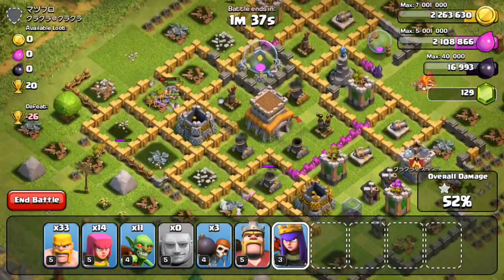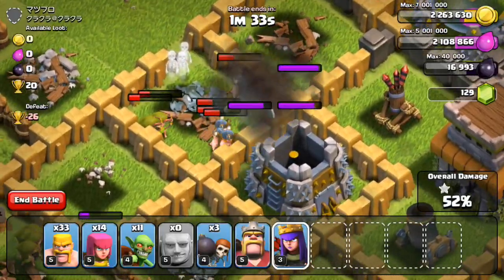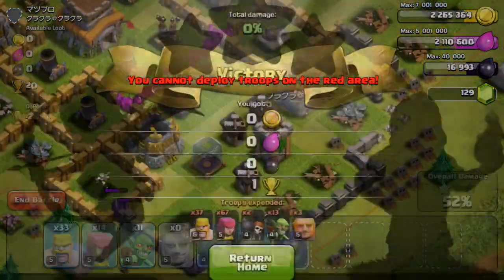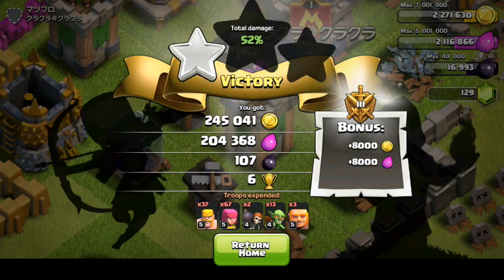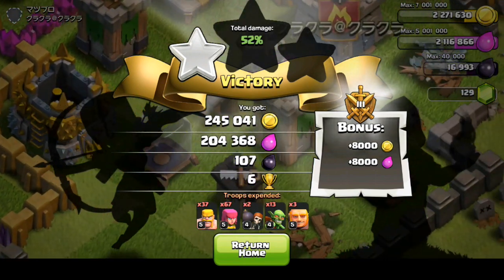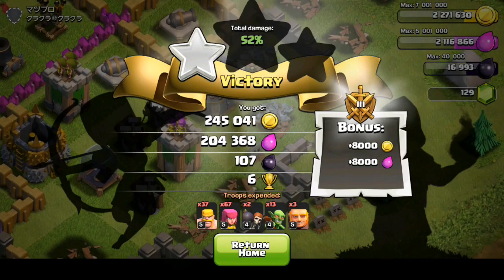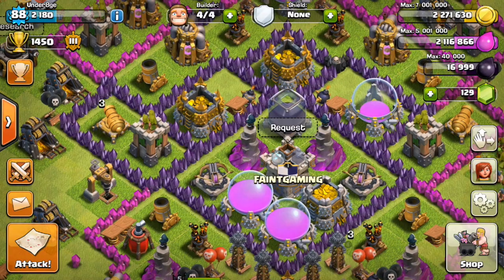After the 50% mark you just let the troops do their thing. I need to kill that elixir collector. So I ended up with 240k gold, 204k elixir, and a bonus of 8,000 plus 107 dark elixir — not too great, but it's something.